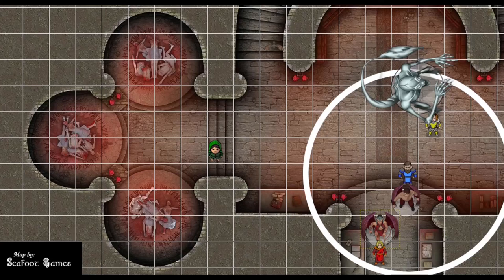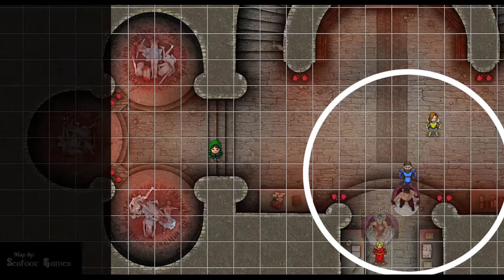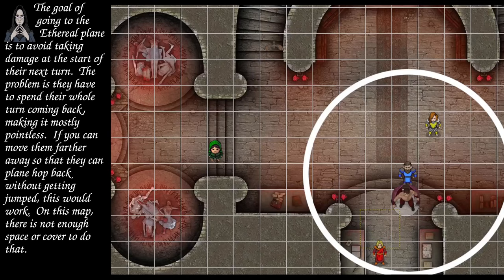Bone Devil starts its turn in the Spirit Guardian zone — 21 damage, he rolls 18, takes half and drops. One succubus starts in the zone: fails, takes 18 points of damage — one hit point left. It goes ethereal. The next succubus gets a 19, passes, takes 8 damage, and also goes ethereal.